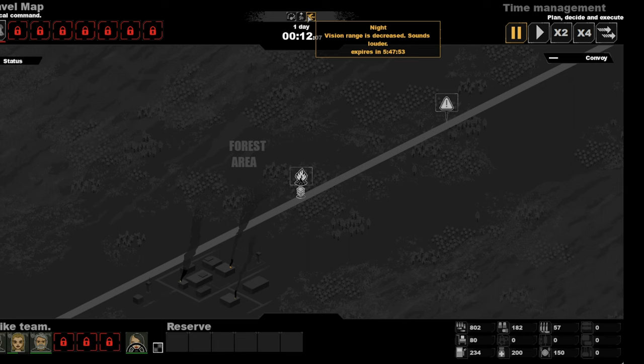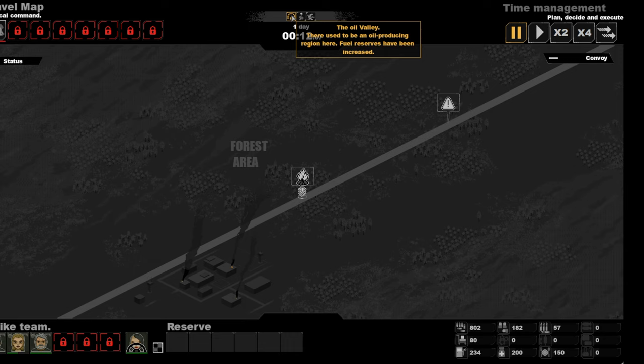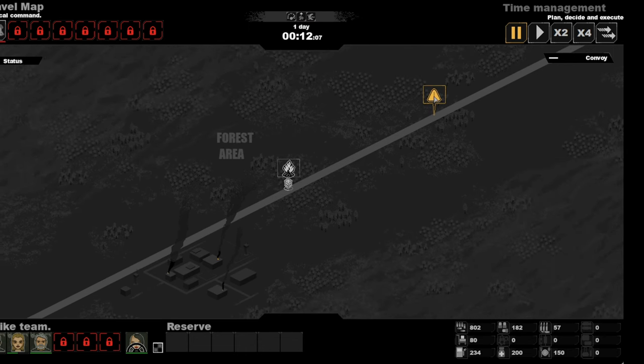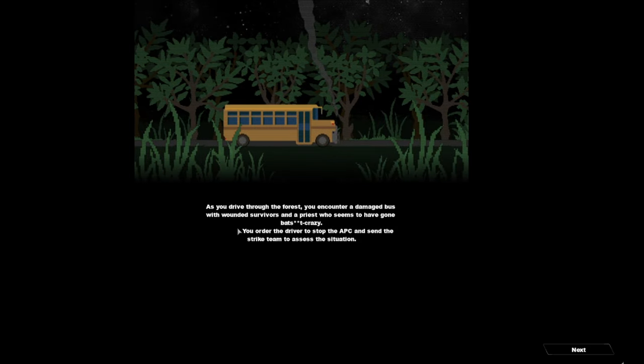There are days in this game. Night time — night vision is decreased, sounds are louder, and stamina is reduced. The oil value and fuel reserves have been increased. So let's go to the first place. As you drive through the forest you encounter a damaged bus — with wounded survivors. I haven't even got this far by the way — this is as far as I got last time.